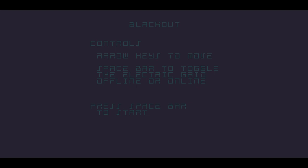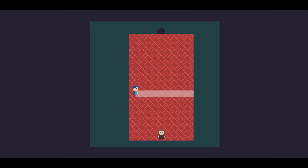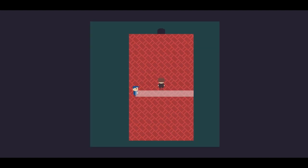First, we're playing Toggle Blackout. The key is to move and use spacebar to toggle the electric grid offline or online. Moving forward, we move quite slow.